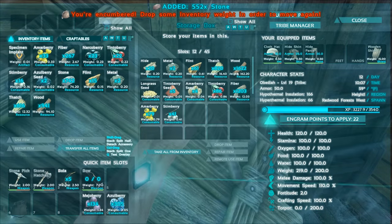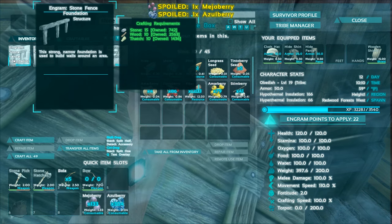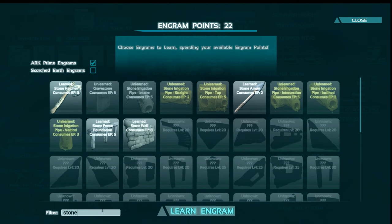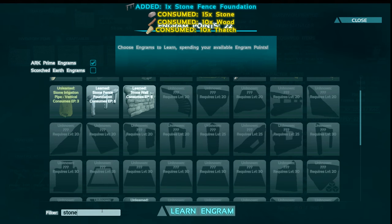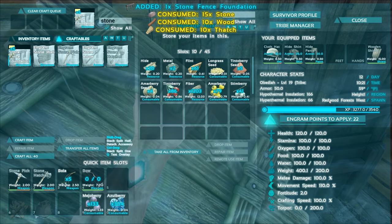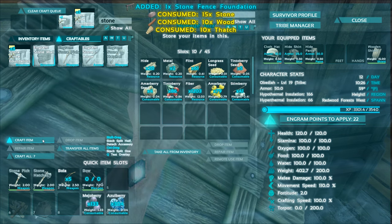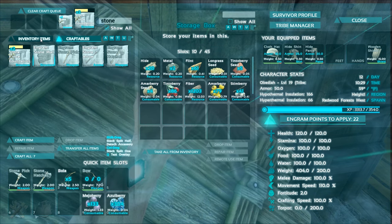We've been getting some stone, wood and thatch and we're gonna make a little taming pen. Let's see — I need about nine of these. Do we not know the stone door yet? Stone door is level 20 — we're close, we might hit it when crafting this stuff. Let's do some walls — eight of them should be okay. I'm gonna let this stuff craft up, hopefully it'll level us and we can make the door like we planned.